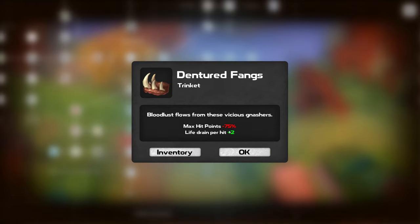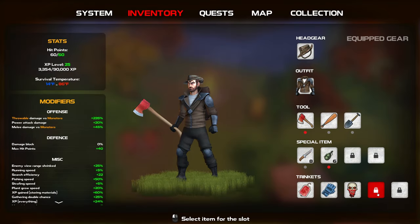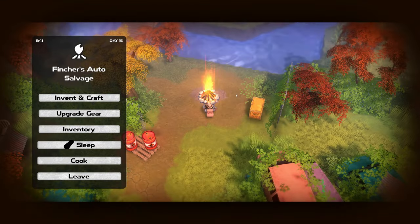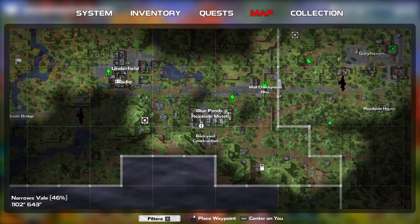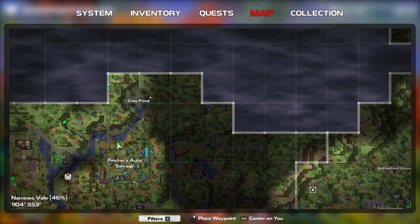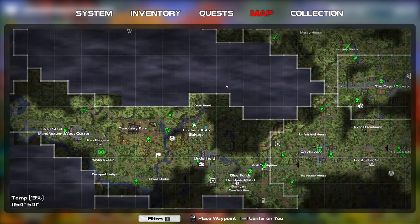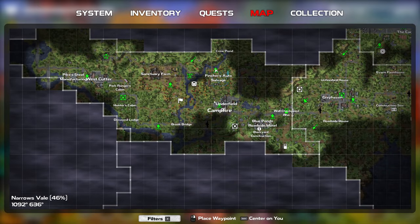Max hit points minus 75% is a lot. Life drain per hit — when I hit enemies with this on me they'll slowly bleed or something. Not sure. Crafted everything I can at this point. We're at the salvage yard. Blue Ponds Roadside Motel nearby. I can see the cliff going all alongside here so I don't think I can get up there. Just trying to find my way around.